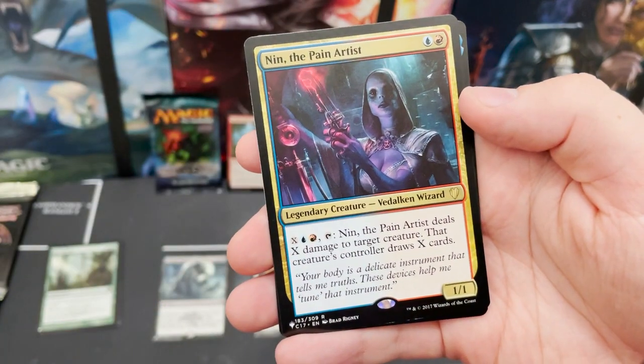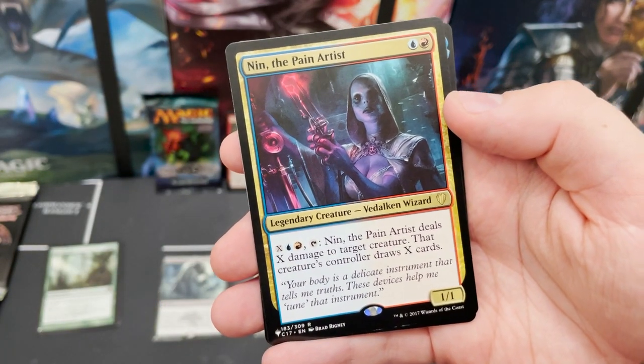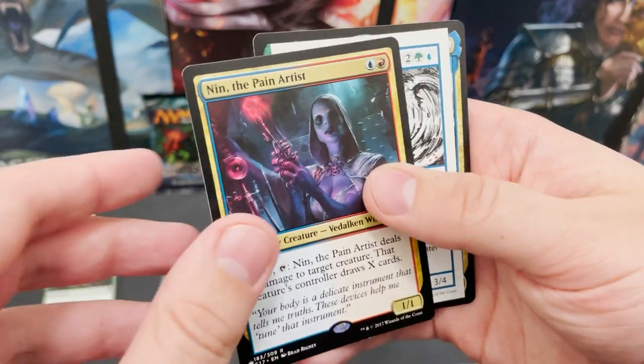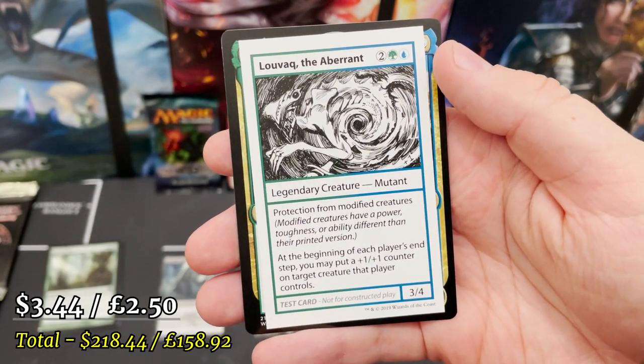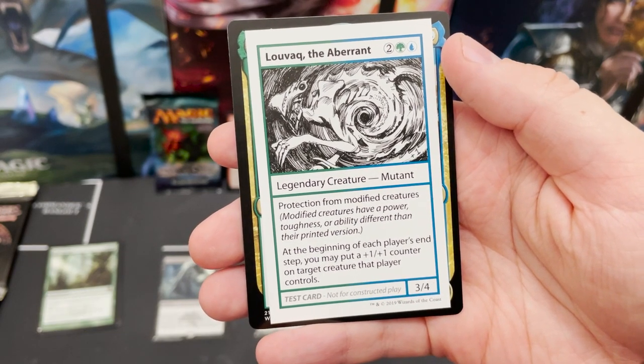Questing Felidar, Feligriff, and Nin the Pain Artist from Commander 2017. Lots of Commander cards in a Mystery Booster. And Luvac the Aberrant Mutant — Protection from modified creatures. That is mad.